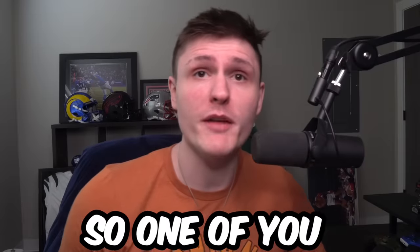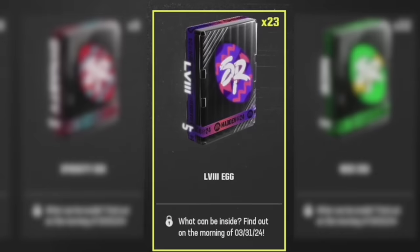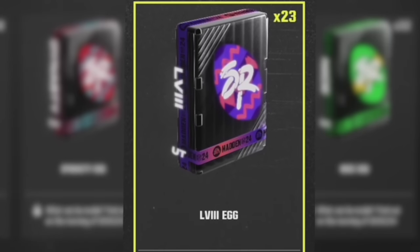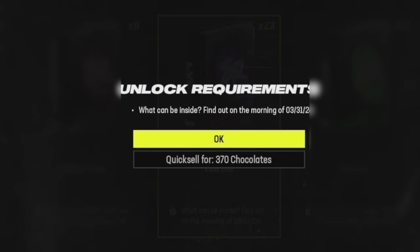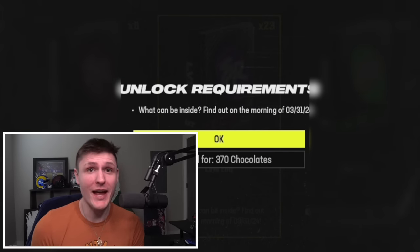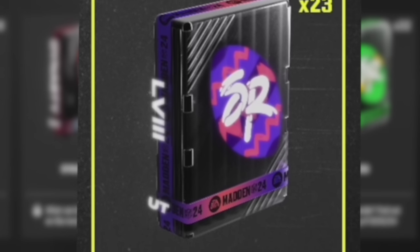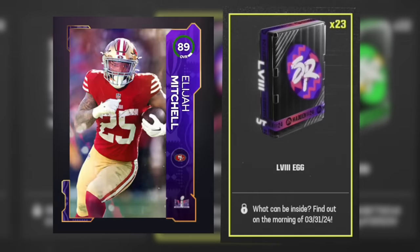Next we have the second most common egg in the entire game — the 58 egg. This one quick sells for 370 chocolate, barely more than the simple egg. Obviously if you look at it, it says 58 — we just had Super Bowl 58 — so it's very obvious this one is going to be a low overall Super Bowl or better player. That's literally it for the simple eggs; there's only two different ones.